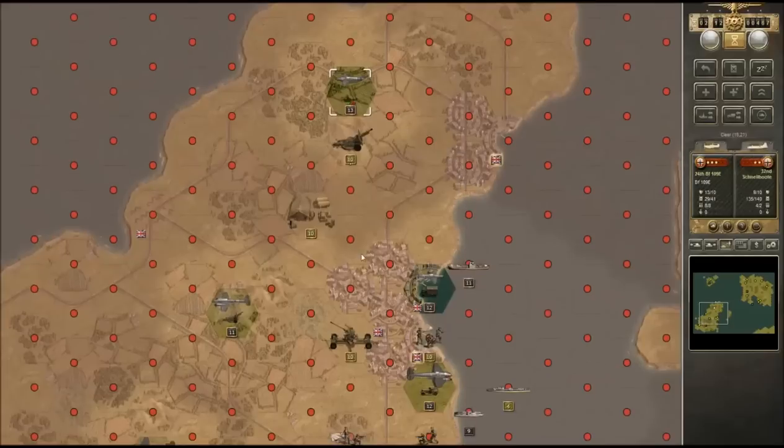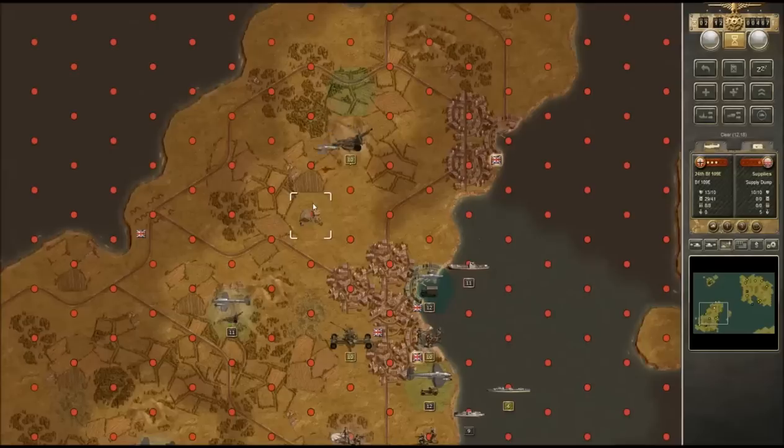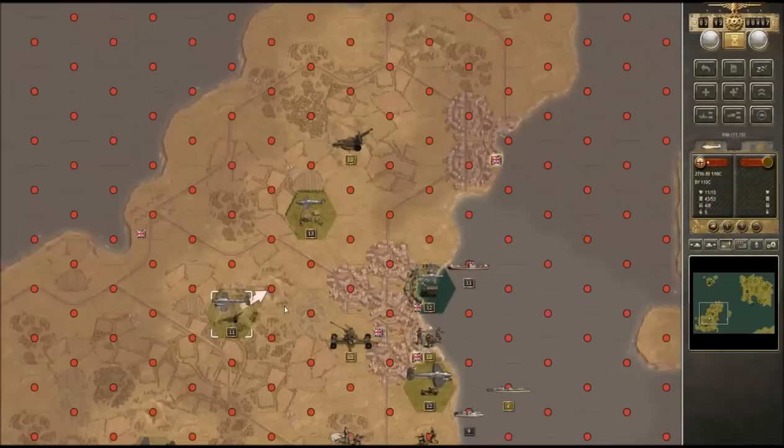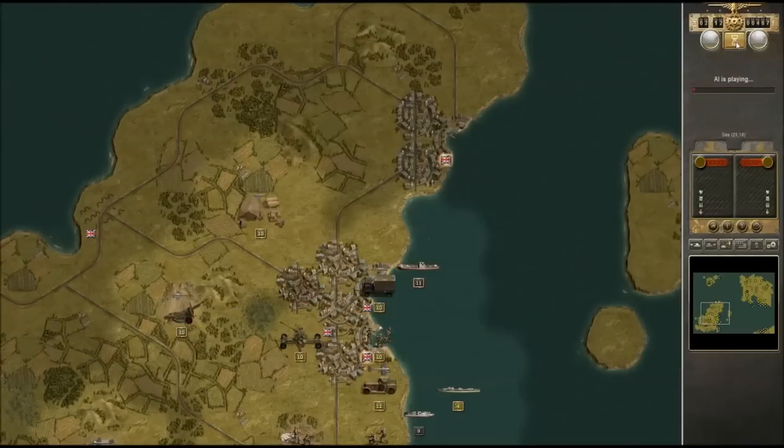We could still use this fighter plane, and I'm not sure what this supply drop would do — I'm new to supply drops in the game. But I'm going to try to destroy the enemy where it hurts in the supply line. We'll go ahead and end our turn and see what the enemy has in store for us.